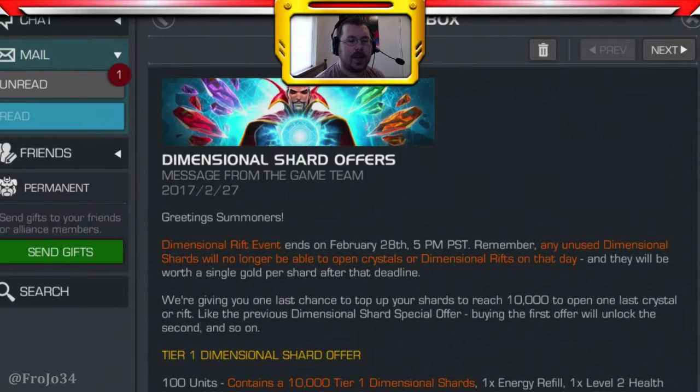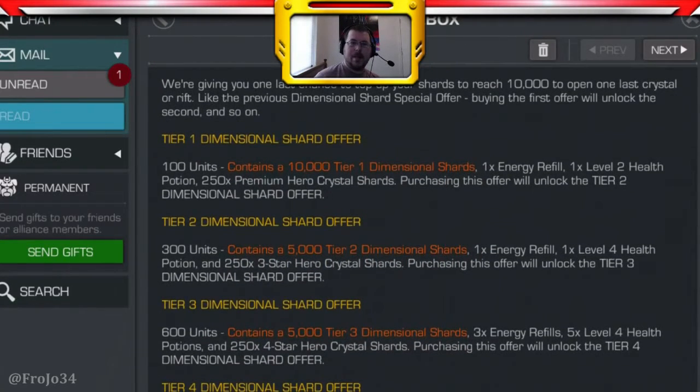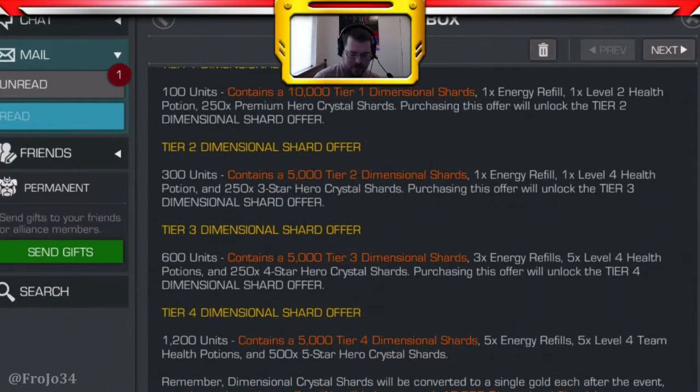So if you're checking this video out, this is basically about the offer. It's one of the best offers in the game where you can get another chance at Master Rift. Basically if you buy this you can do a Master Rift. It's 2200 units for all of it, so you have to decide if it's worth it for you.